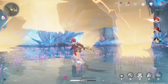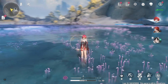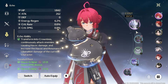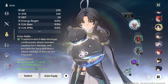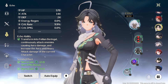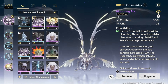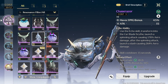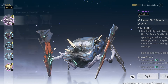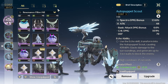Echoes gain a random set bonus and a random main stat. They also have the option to add substats with a unique item. When equipping these, it's not like hats, goblets, or shoes. The only thing that matters for the set bonus is using unique monsters — each monster has to be different for the set bonus to activate, so you can't just farm one monster repeatedly and equip four of them.